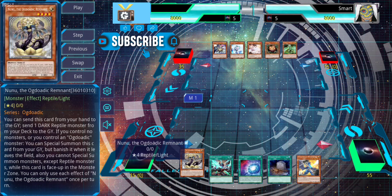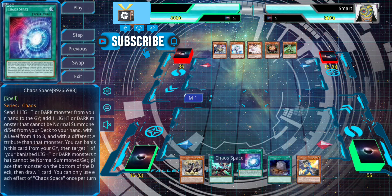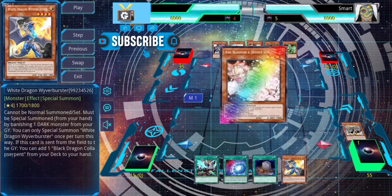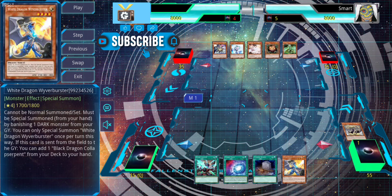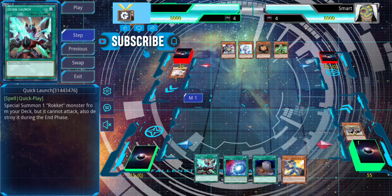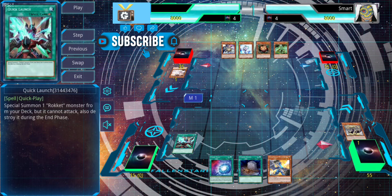Starting first, our opening hand has New New, Quick Launch, Chaos Space, Foolish, and White. We're going to use New New and they ash us, but that's okay. Then we activate New New's effect in grave and chain Quick Launch to it. That way, in case of more interruptions, we at least have two Level 4 monsters on the field. To get out of the reptile lock, we link both for King of the Pharaoh Imp, which opens up a lot more plays.